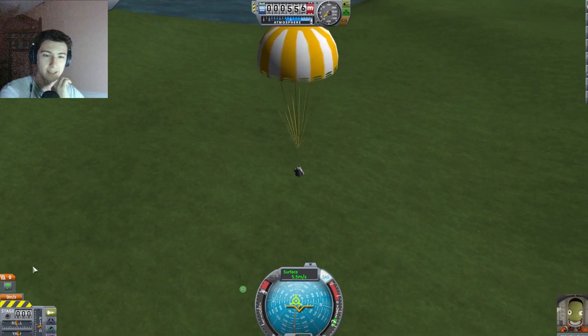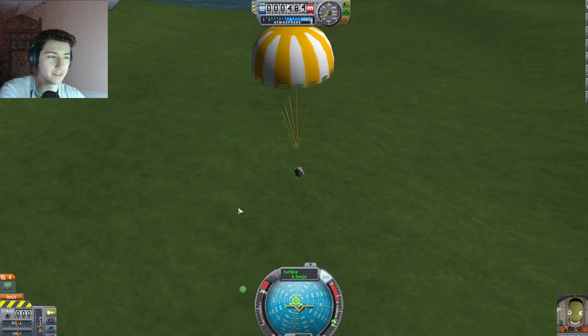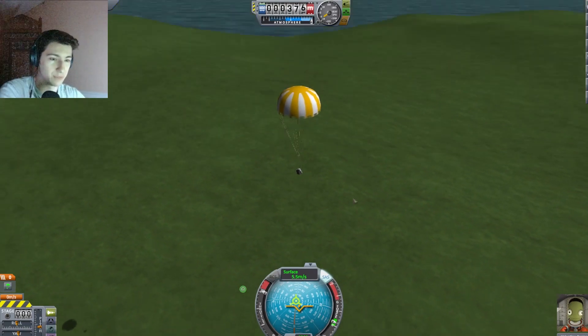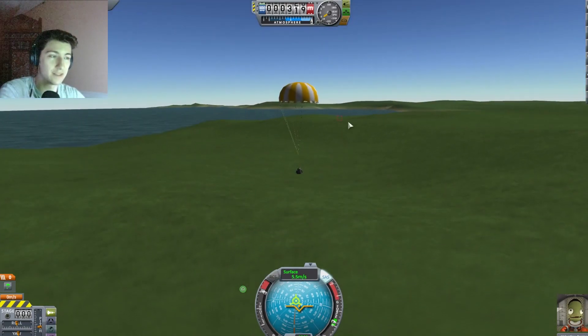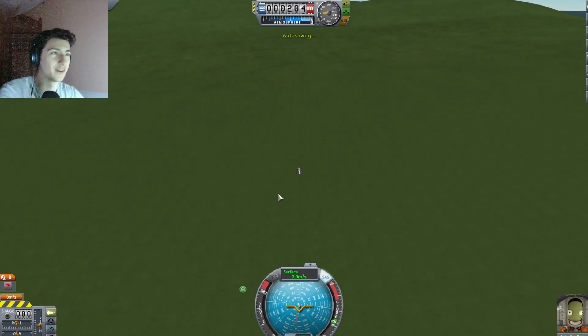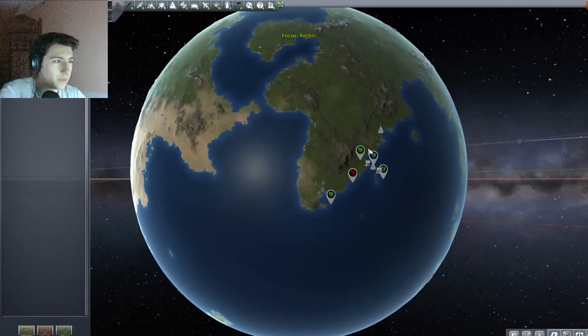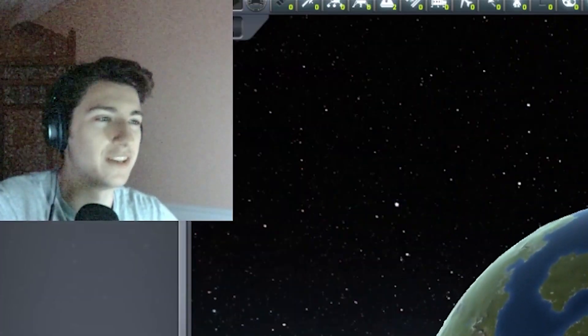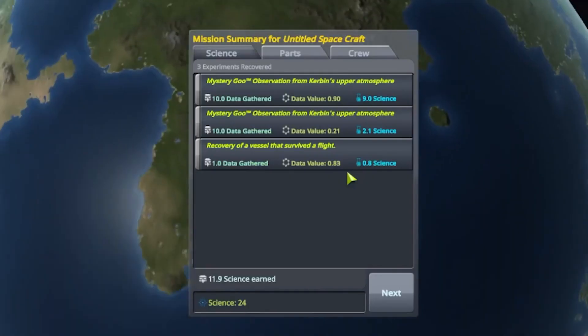Let's pull the parachute — please do not break. But I think we're going to be able to recover this craft and hopefully it's going to have a lot of science in it. With a better design we could definitely get to orbit. Five and a half meters per second is definitely slow enough. This is a super light craft too because the other one we landed had the booster still on it. Now if we go to the tracking station, we can see it landed right there — we can recover it and it has a bunch of science in it.